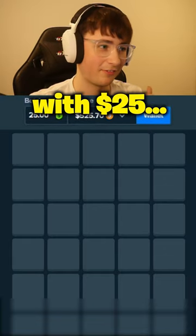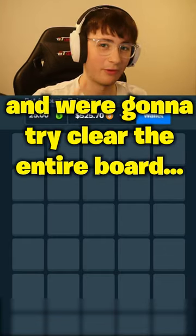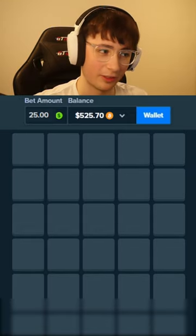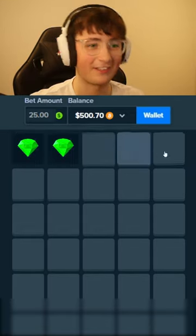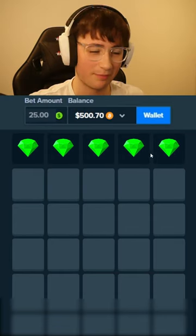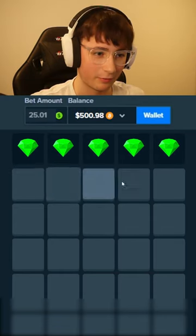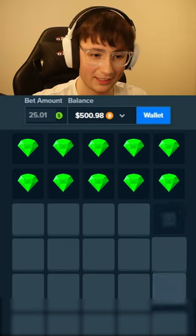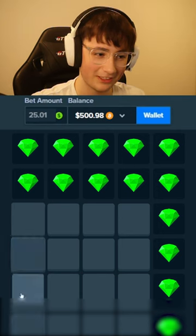We're going to try some mines with 25 and try to clear the entire board. There is one mine and we need to avoid it, so let's try. Come on — oh wait, I need to click that. And there we go. Come on, just don't hit the mine. That's already a good start. Yeah, we need — okay, I'm gonna clear the right side, I don't like this right side.